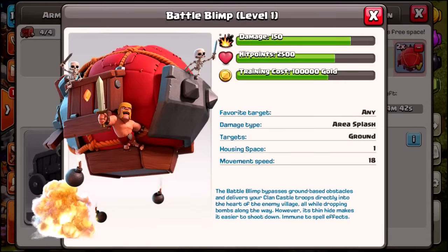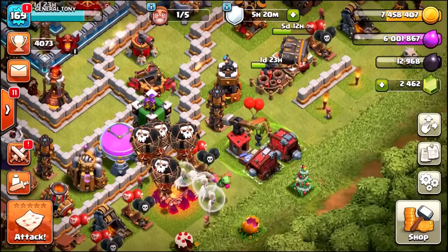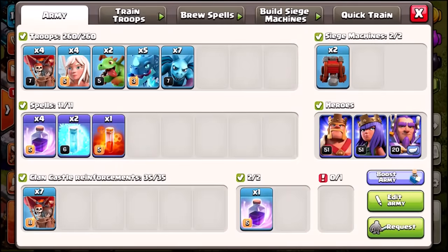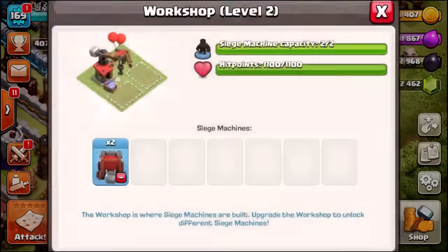Well today my friends we are going to be showing you how to use the Battle Blimp. This is for 3-starring Town Hall 10s, Town Hall 11s, and Town Hall 12s. Now believe it or not, although the War Wrecker and the Battle Blimp are both siege machines, there is a different technique to using each one of them. So we're about to get into our first live attack using the Battle Blimp.